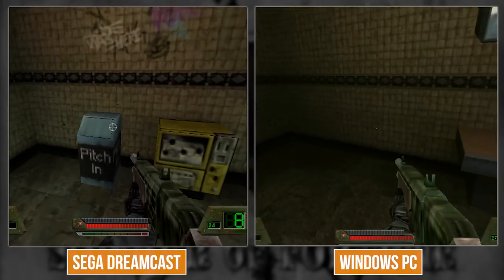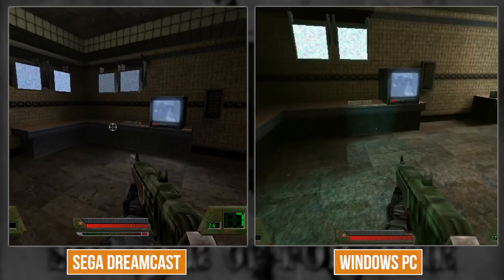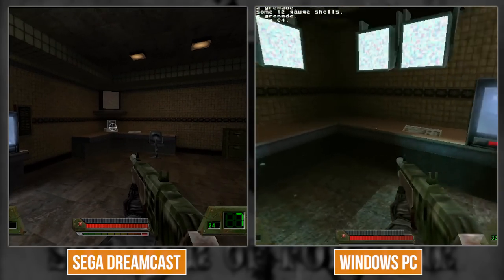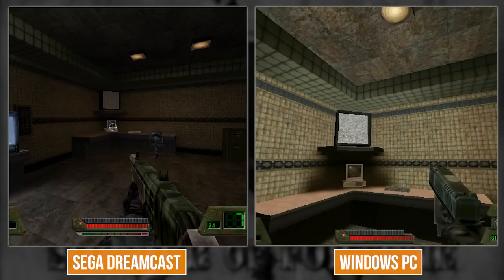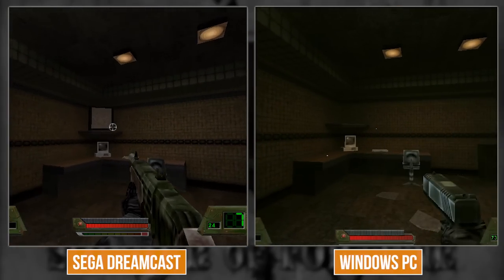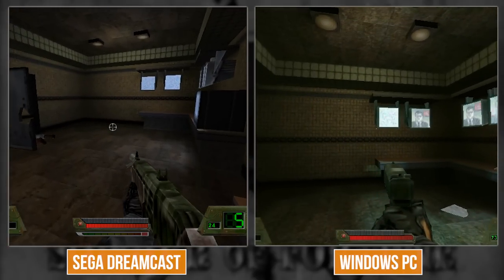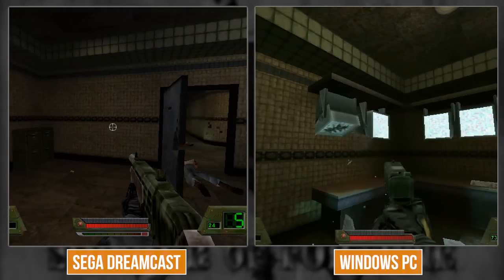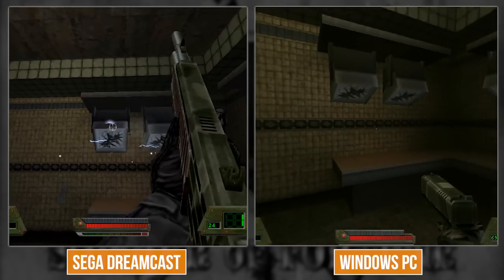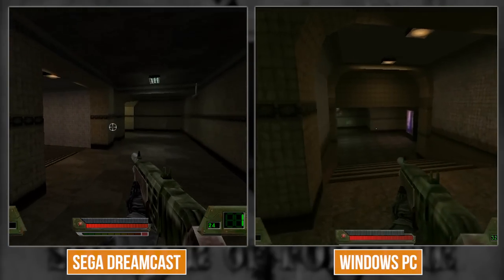The cuts they've made actually do make sense - it's what you'd expect given the platform. It does seem to be missing some of the baked lighting though, like the light maps. The TV is set to be a light source on PC, so you can destroy it and it turns off. That would have required storing data with and without the light map - extra memory.